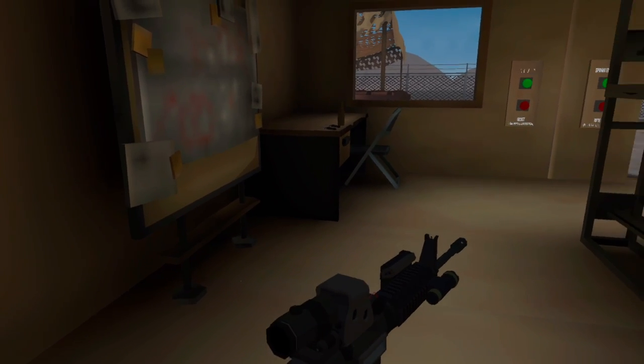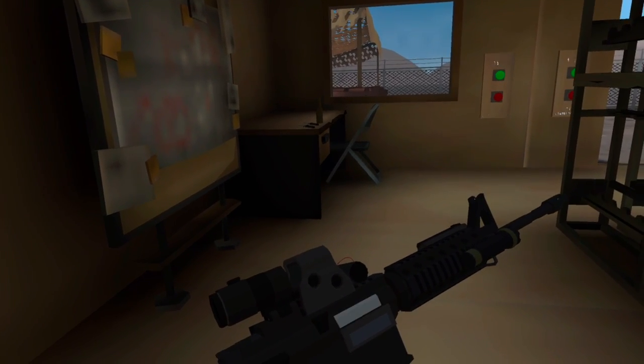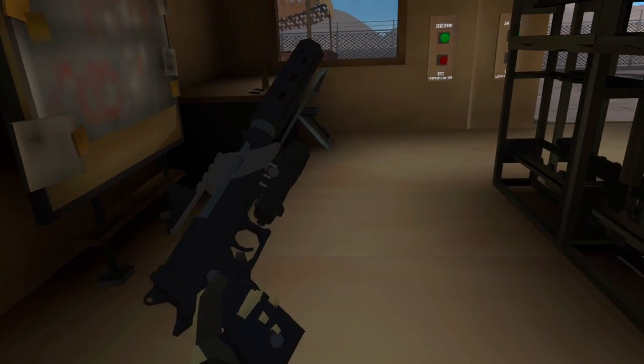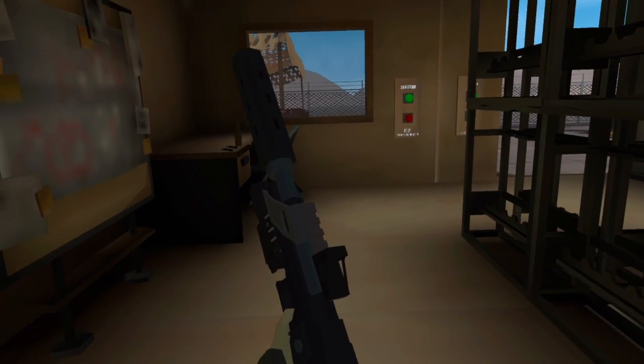Once nothing is in the chamber, to start firing again you have to rack a bullet — the same goes for pistols. You can grab the magazine with trigger, stick it in, and pull back the slide to chamber a round. On your vest you have extra magazines for your rifle and extra magazines for your pistols.